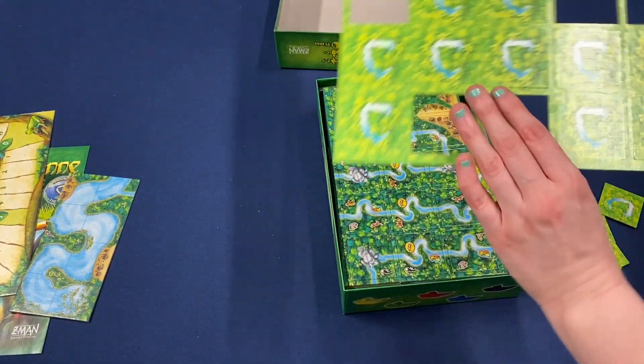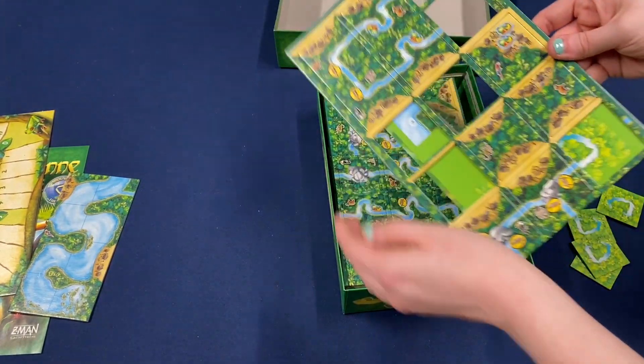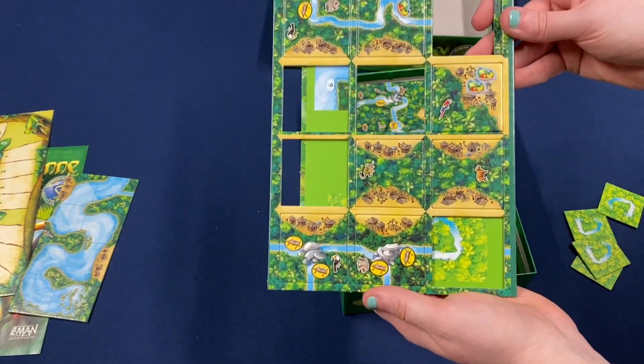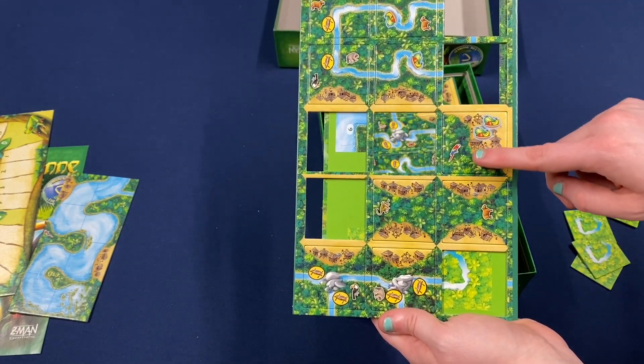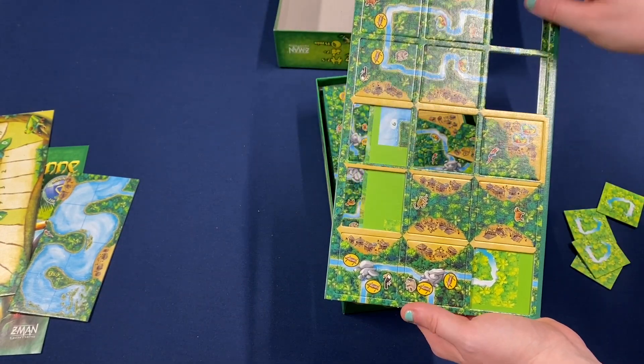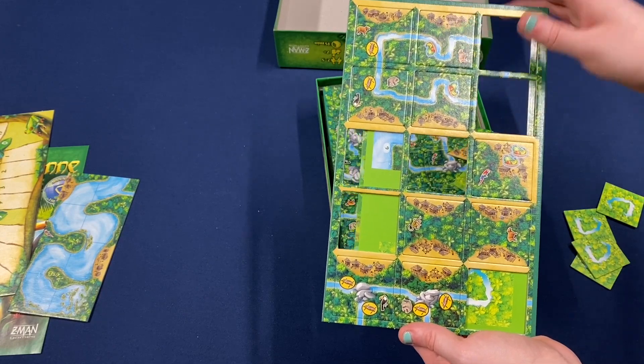The river in the jungle is pretty cool. We've got some different animals on the tiles — looks like capybara, toucans, monkeys, sloths.